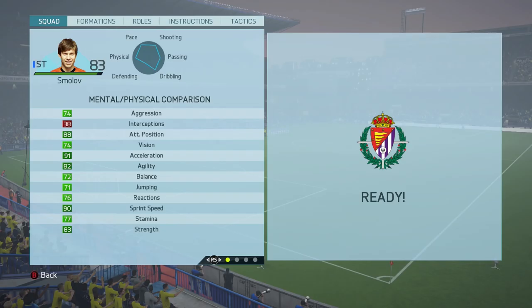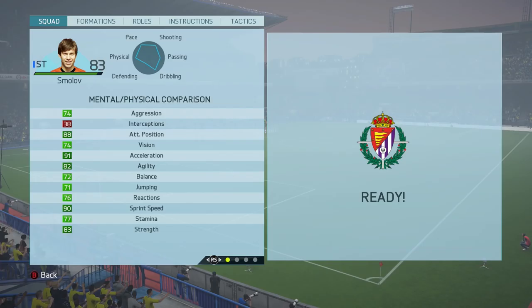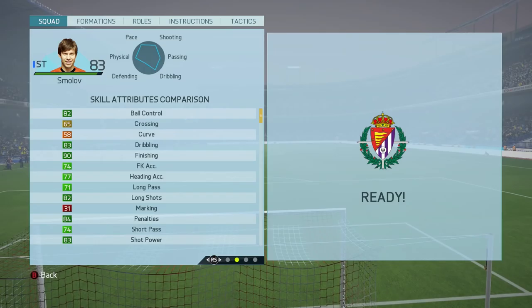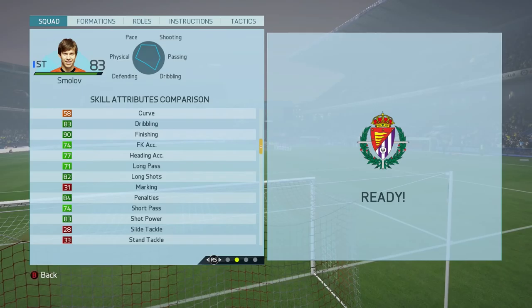Jumping right into his stats, as you can see, there's a lot of good green stats there. His acceleration and sprint speed are very, very good — he's so quick in game. His attack positioning is really good, and what's nice is he's a quick player but he's also got really good strength at 83. Stamina's not too bad, balance and agility are pretty good too, ball control is really nice, and finishing at 90 is insane. Dribbling isn't too bad at 83, penalties 84, long shots not too shabby, and shot power pretty good as well as his volleys.